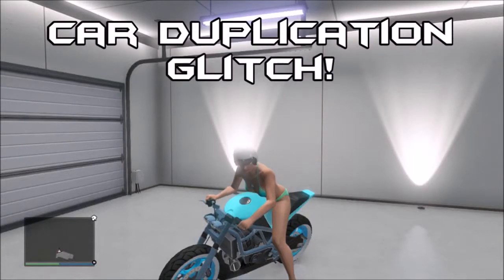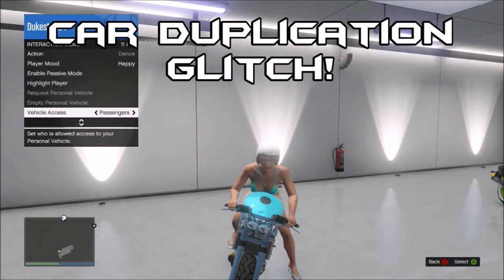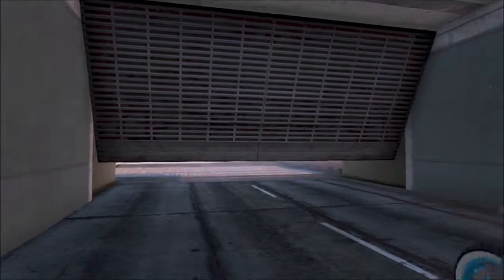Hey what's up guys, it's Dukester. Today I'm going to be doing a car duplication glitch where you can duplicate a car that you have in your garage or your friend does. So all you need is an empty spot, a bike, and the car you want to duplicate, or if your friend wants to duplicate it.